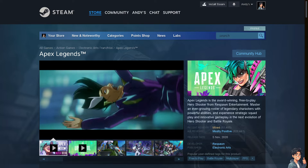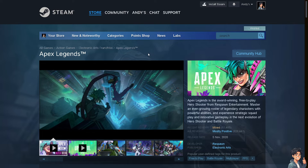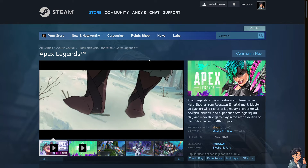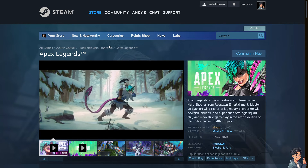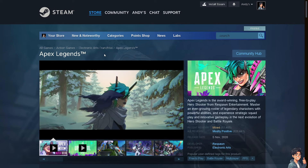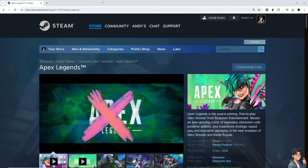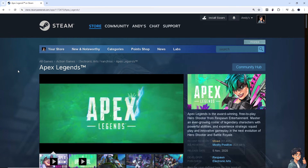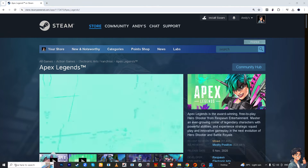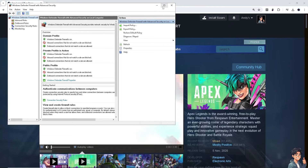If you are using the Steam platform for Apex Legends, go to the library, right-click on Apex Legends, and check the directory. That will lead you to the file where Apex Legends is located. After finding the directory file path, go to your Start menu and type in 'firewall,' because we need to add an exception for Apex Legends.